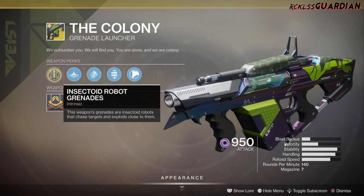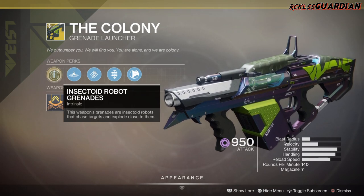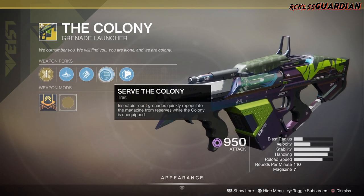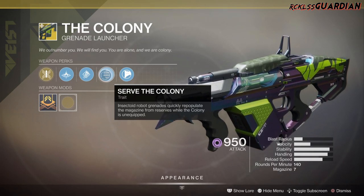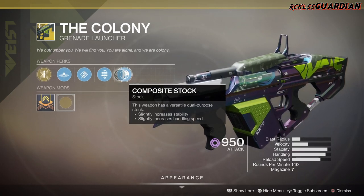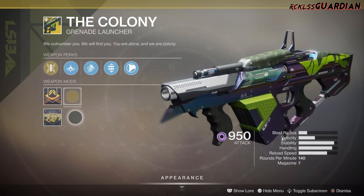The intrinsic perk on this is Insectoid Robot Grenades — this weapon's grenades are Insectoid Robots that chase targets and explode close to them. Then we have Linear Compensator, High Velocity Rounds, and Serve the Colony, which means Insectoid Robot Grenades quickly repopulate the magazine from reserves while the Colony is unequipped. And last but not least, we have Composite Stock. Coming down here, it does have a Catalyst; however, the Catalyst does not come with it.